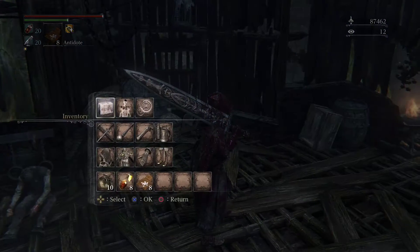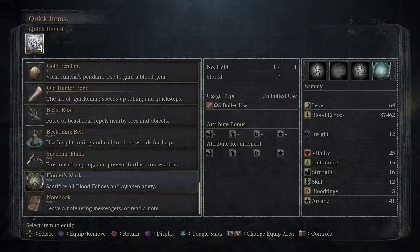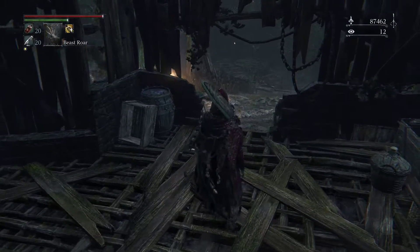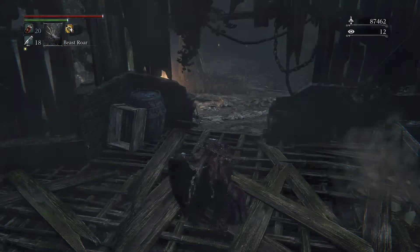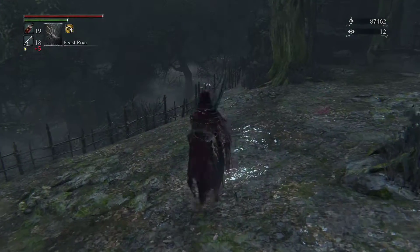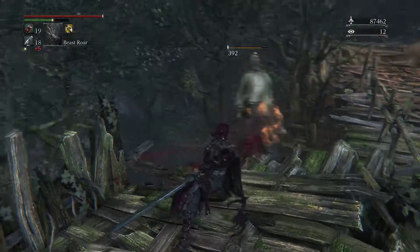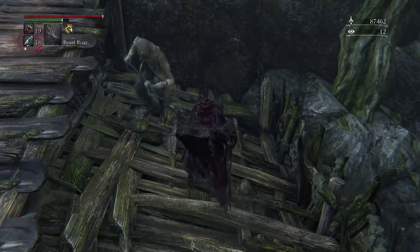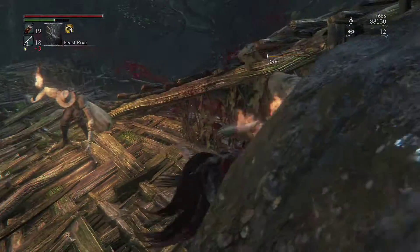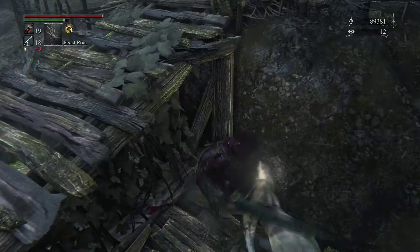So this is our first really useful arcane tool. We've had the Old Hunter Bone for a while — all it really does is speed up your evasion — but Beast Roar is a shout that pushes everybody around you back. As you can see it uses two quicksilver bullets, but from now on we're gonna keep some blood bullets on us at all times. It can really buy you some breathing room if you get surrounded, which has happened a few times, so it'll come in handy.